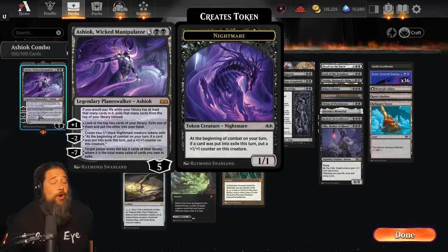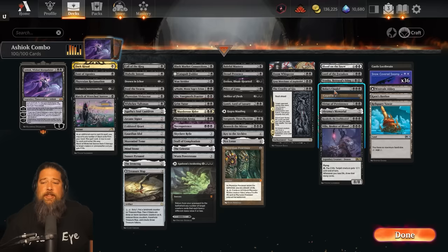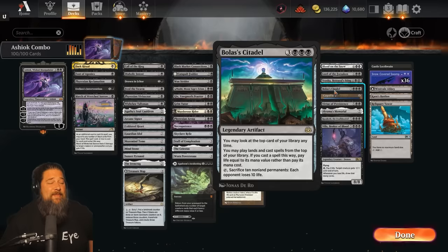So how do you actually combo with Ashiok? The most straightforward synergy is Bolas' Citadel - already a ridiculous card, but with Ashiok it's absolutely absurd. For six mana, Citadel lets us play cards off the top of our library, but we have to pay life rather than the mana cost. Ashiok makes it so if we pay life, instead we exile that many cards from our deck. So with both on the battlefield, we can play as many cards as we want.